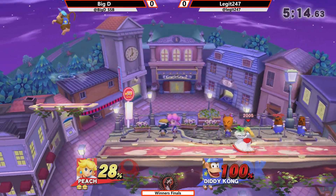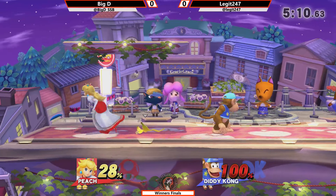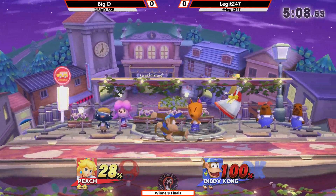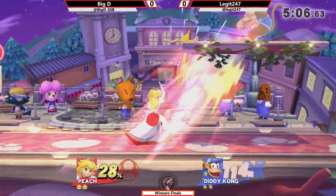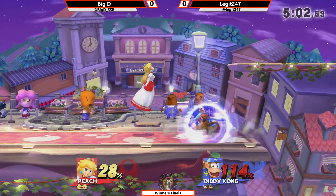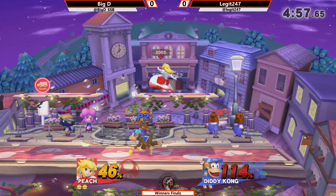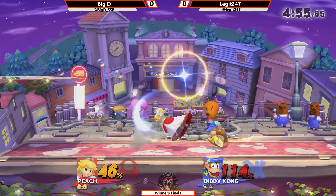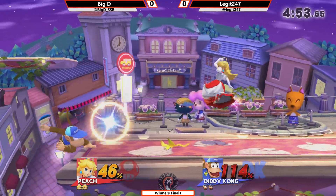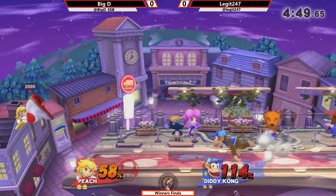I don't know about Legit's smash tag usage in general. It can be really confusing, but if the person's just prepared for it and playing safe, then you're not going to see much come of it. Nice ledge cancel there on Diddy side B. Perfectly timed banana throw to stop that fair on shield from Peach. Barely little enough lag on that Peach fair to not get hit by banana.